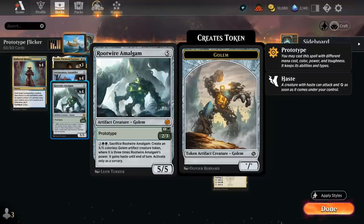Then there's the Rootwire Amalgam — can be a 2-drop in green, a 2/3. For three and double green we can sacrifice it to create an X/X colorless Golem Artifact Creature token, where X is three times the Amalgam's power. So if we played it for two mana, on turn five we could have a 6/6 with haste. But if we played it for five mana or flickered it, it turns into at least a 5/5, and then the token can be a 15/15 with haste that can potentially one-hit KO the opponent.